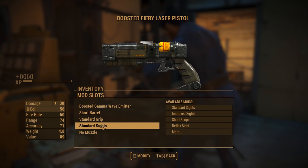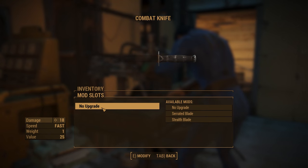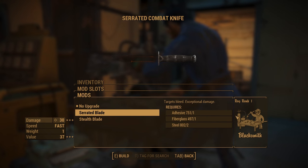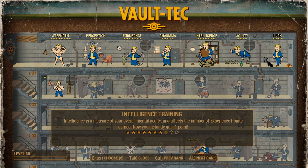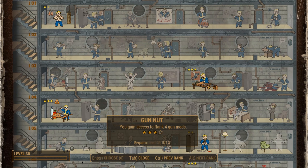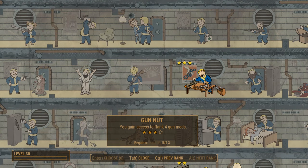It's important to keep in mind that some mods are locked behind specific perks, especially when deviating into different weapon types. You can easily see when that is by looking on the right of the menu. The Gun Nut perk gives you access to rank 2, 3, and 4 mods. It requires a base intelligence of at least 3, but it's an essential perk for gun crafting.